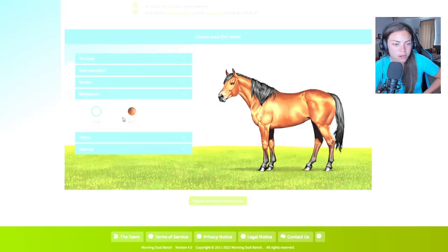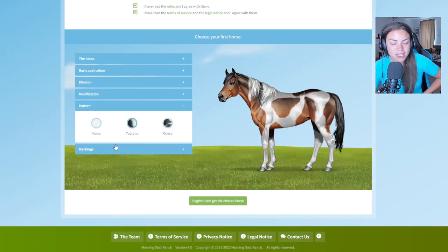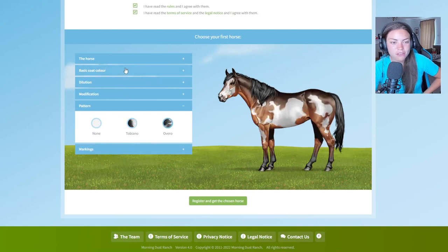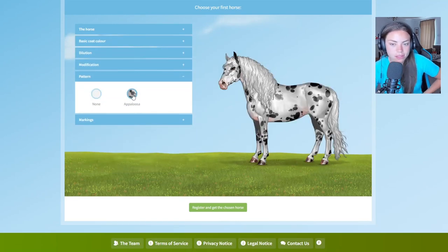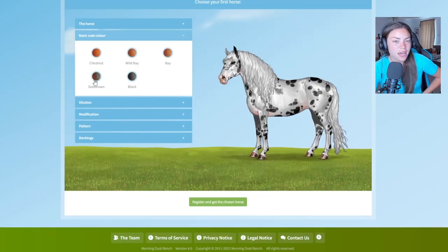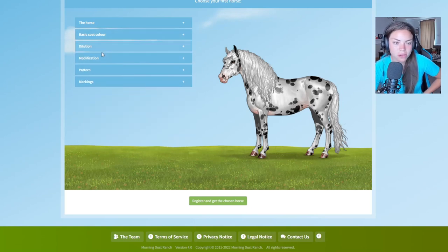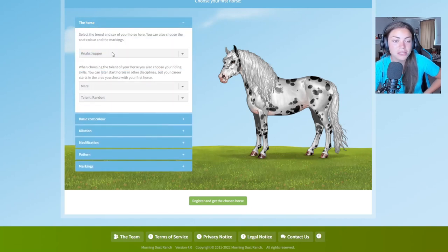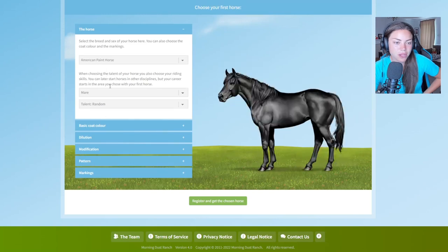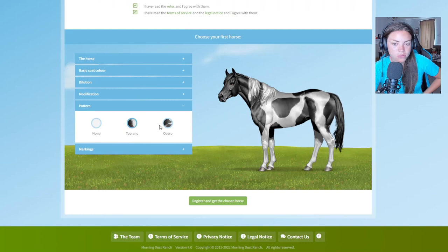You get modifications — you can add the sooty color, which you can see better on a bay. Then you can get patterns as well — you can get the tobiano or the overo for the paint horse. For breeds like the Knabstrupper and Appaloosa, you can get appaloosa patterns which is really nice. I'm pretty sure you'll be able to unlock more coat patterns as the game progresses too. This game is brand spanking new! I'm definitely going to have a paint — I like the overo, though tobiano is also nice.